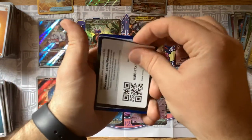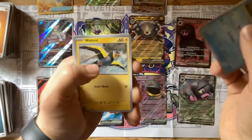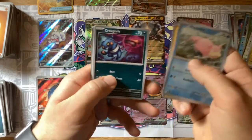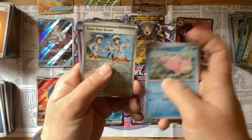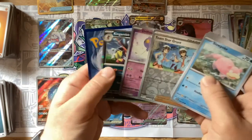Fighting energy — Slowpoke, Wattrel, Zangoose, Croagunk, Wattrel, Judge, Floatzel, Team Star Grunt, Drifloon, and another Kingambit — very nice.